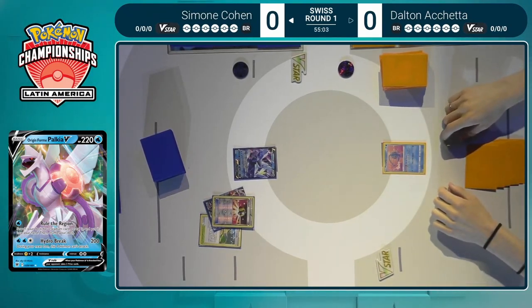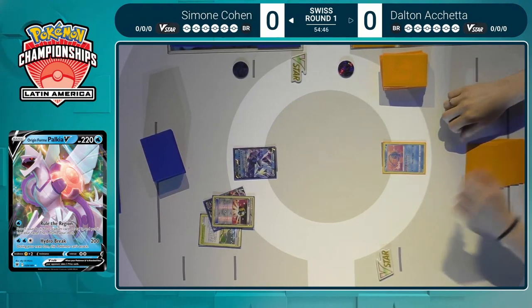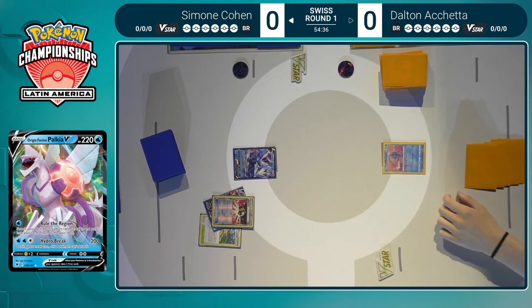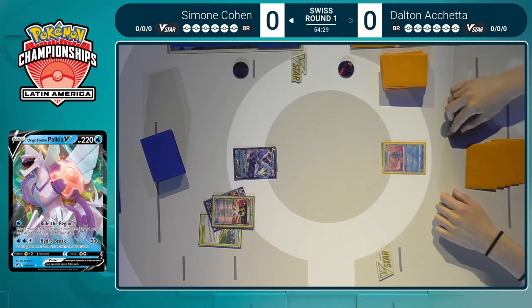With this Kyurem deck, we've got the Kyurem V in the active, which is great — you really want to get Kyurem down on turn one. What are the other things Simone would really like to see on this turn one going first? I think you want to get a Palkia down, and that's probably why Simone was thinking about grabbing a Palkia but then decided against it if there were no other draw options in hand. Getting out the Origin Form Palkia V, the Kyurem V, and some Orangurus would be ideal.